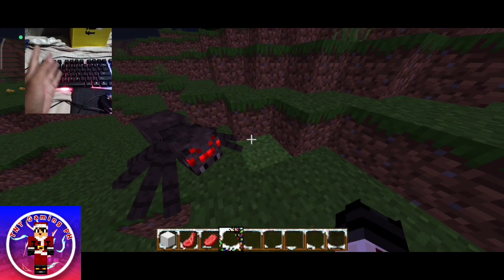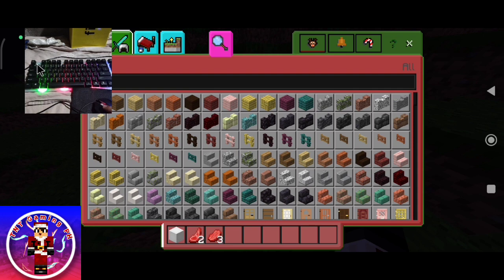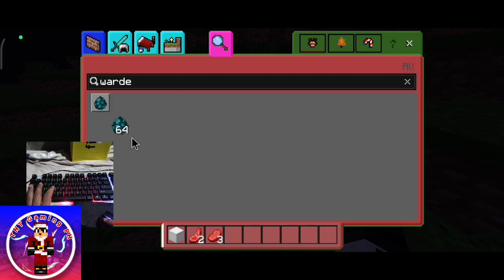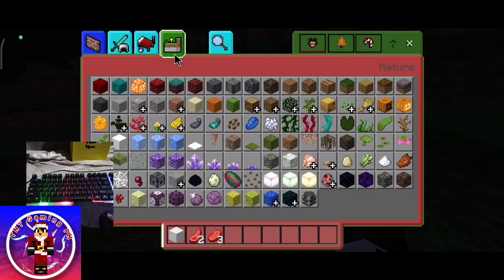You want to know how to get to inventory? Press E. Here you can select whatever items, or you could just search for them. Like if I search 'warden' — it actually does that. And if you need to drag it to your hotbar... by the way I actually equipped the Christmas texture pack — Merry Christmas everybody!